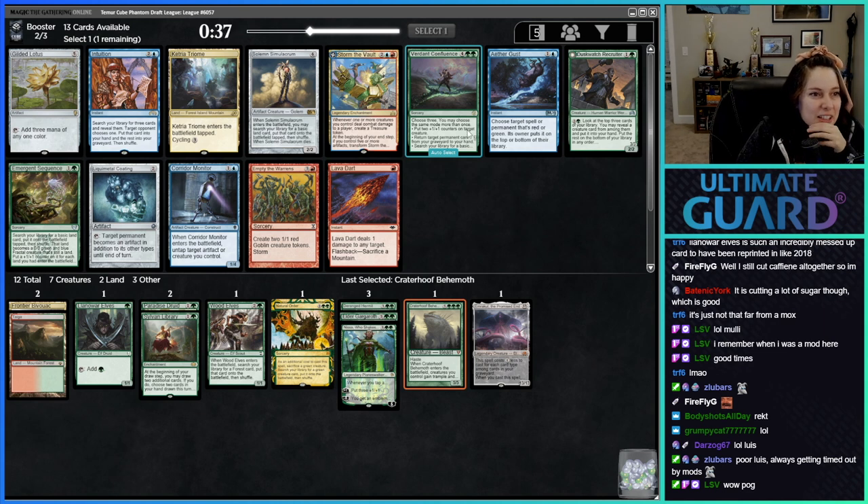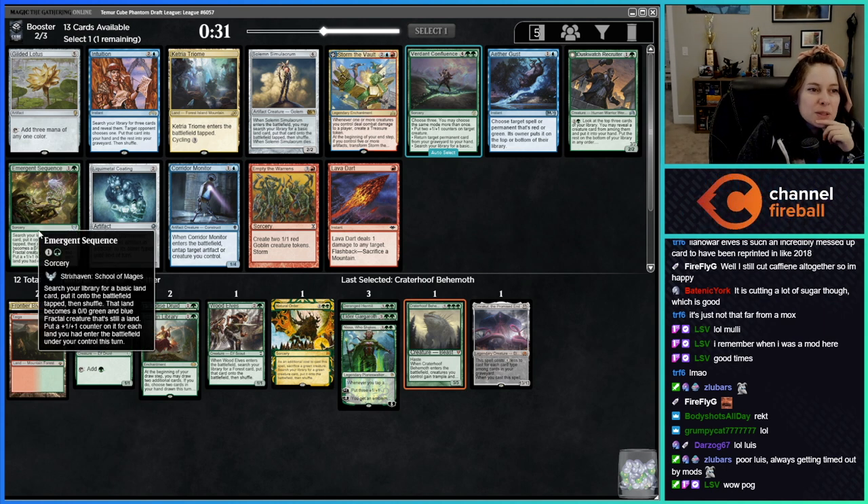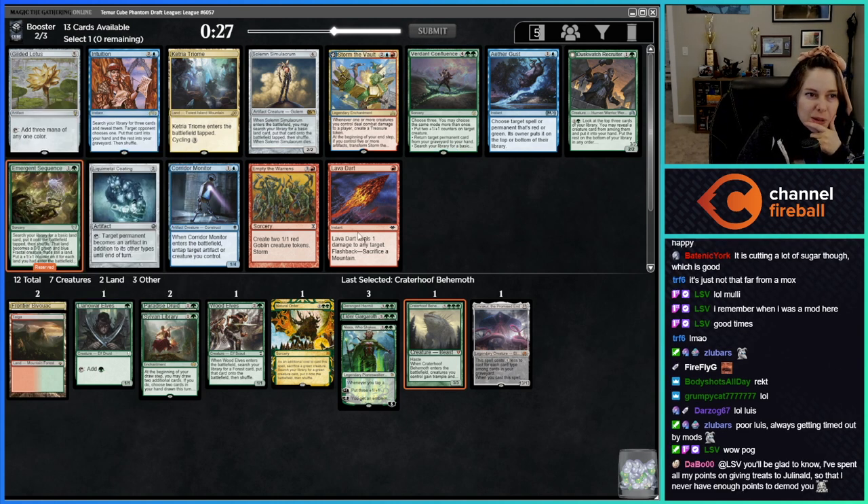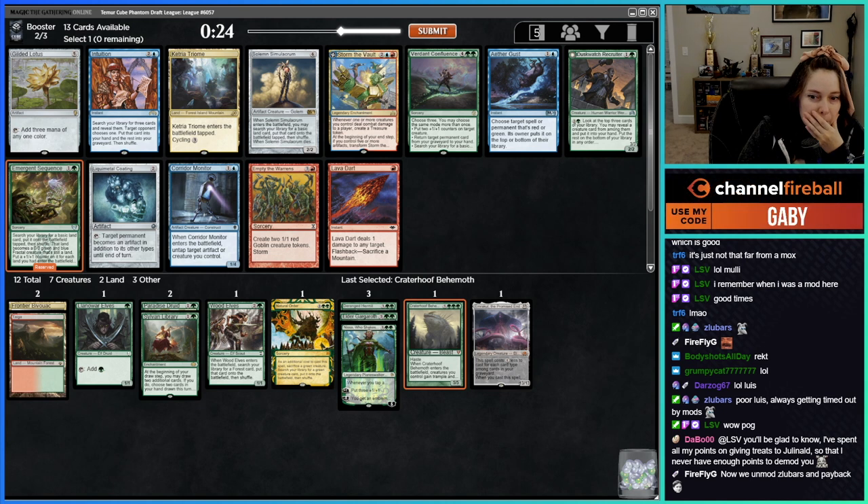I don't think I want Verdant Confluence. Emergent Sequence seems okay. This cube has been so aggressive — I'm having trust issues with my creatures also being ramp.